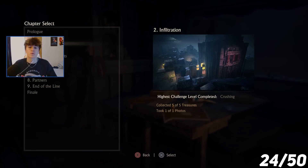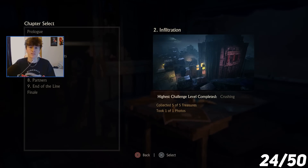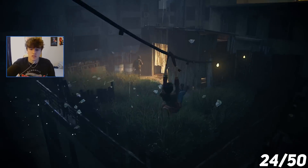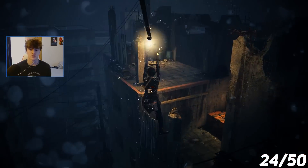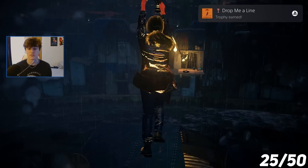Just like in Uncharted 4, there are chapter-specific trophies. There are only nine chapters here, but there's still a decent amount. I'd say I still have a little under half of them. The first one I'm going for is in Chapter 2, where I have to use every zipline it offers. There are four ziplines in total — first, second, third, and fourth. The first and last ones are not missable, so you don't have to worry about those.